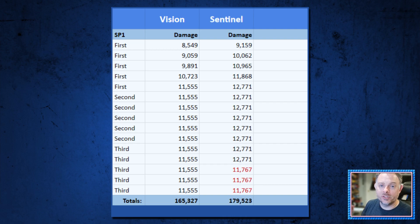Now let's add Sentinel into the mix. Right away you can see that the ceiling on these red numbers is much higher, and we're capping out at 12,700 on the instant effect. You're also seeing that the last three hits in the chain are lower, and this is because the incinerate vulnerability passive from the striker actually ran out midway through the last special one — and this is a risk that you run. Here the red damage totals 179K, which is almost 15,000 more than the Vision relic — that's about a 9% increase — and I've got to admit I was a bit surprised by these results. This was more of a difference than I was expecting to see.